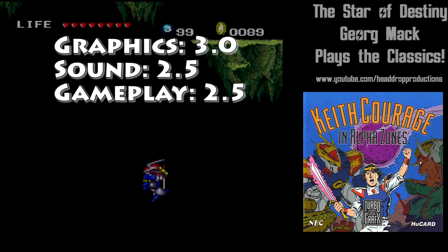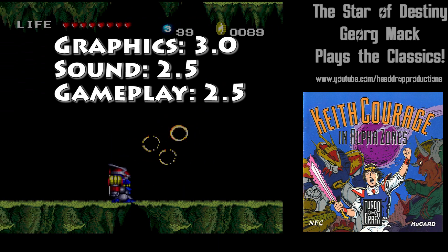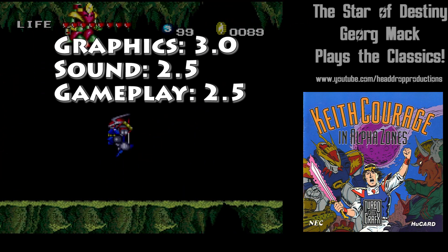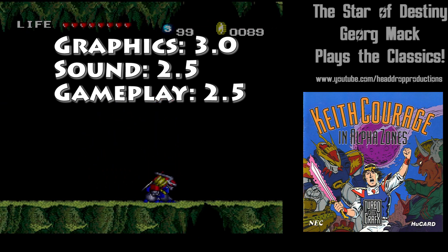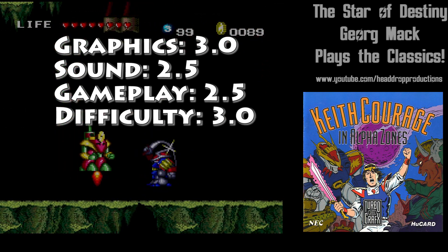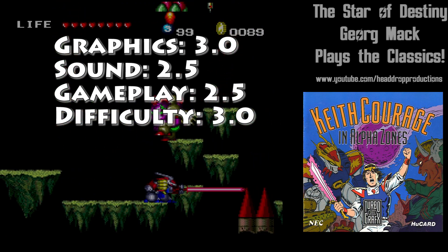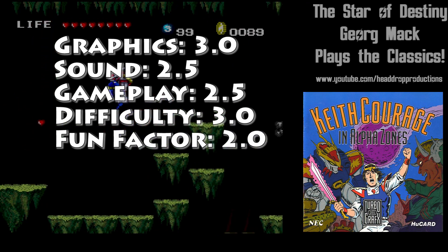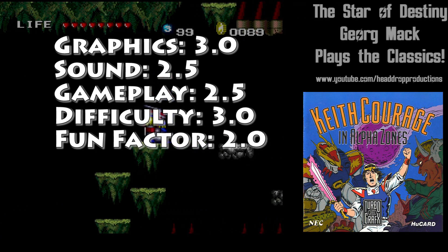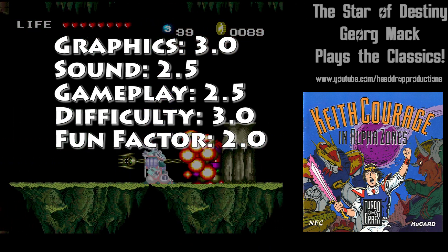Gameplay gets a 2.5. Outside of the suit, Keith is slow and money drops infrequently in the overworld. There is a lot of cheap spike placement in the underworld, which you'll either blindly jump into or get knocked into by an enemy. Difficulty gets a 3.0 — if you're patient, you can get through without much problem; lives are infinite and you can grind for any money you lose. Fun factor gets a 2.0. I had a good enough time and it didn't overstay its welcome, but I did resort to rewinding deaths I didn't feel like I deserved, so I'll dock score there.